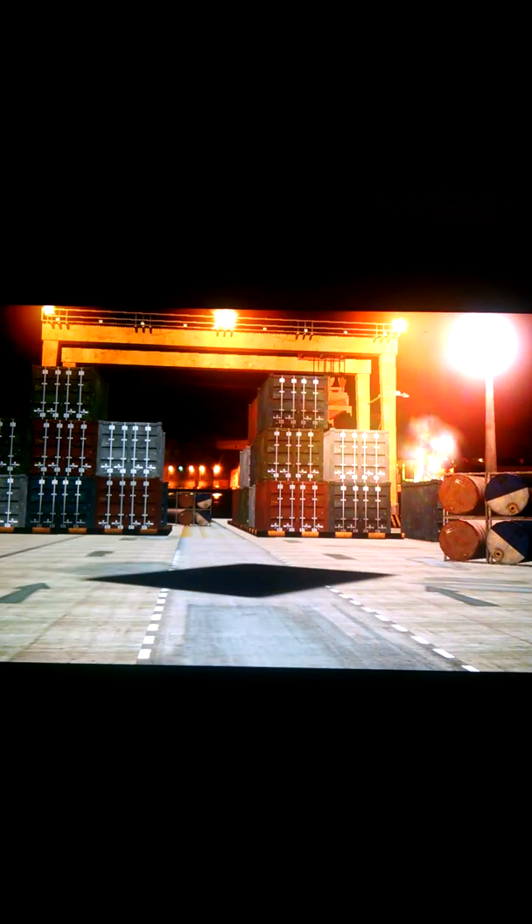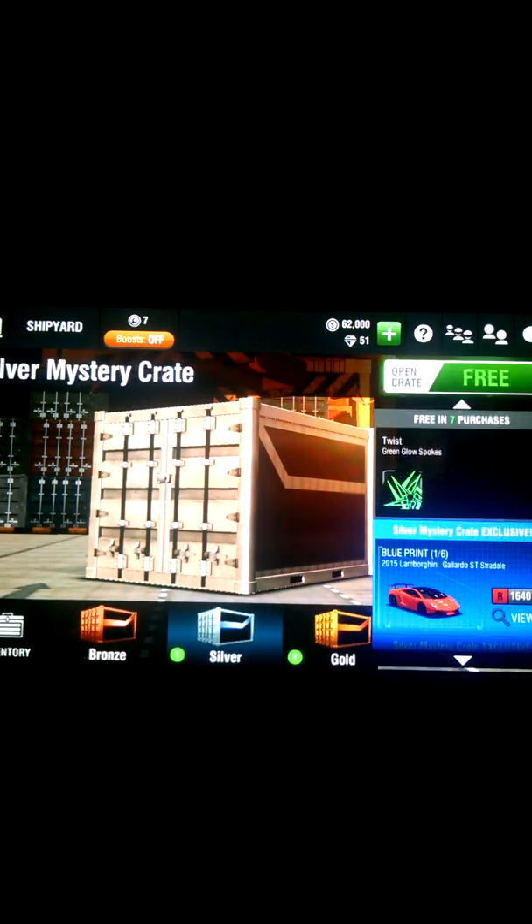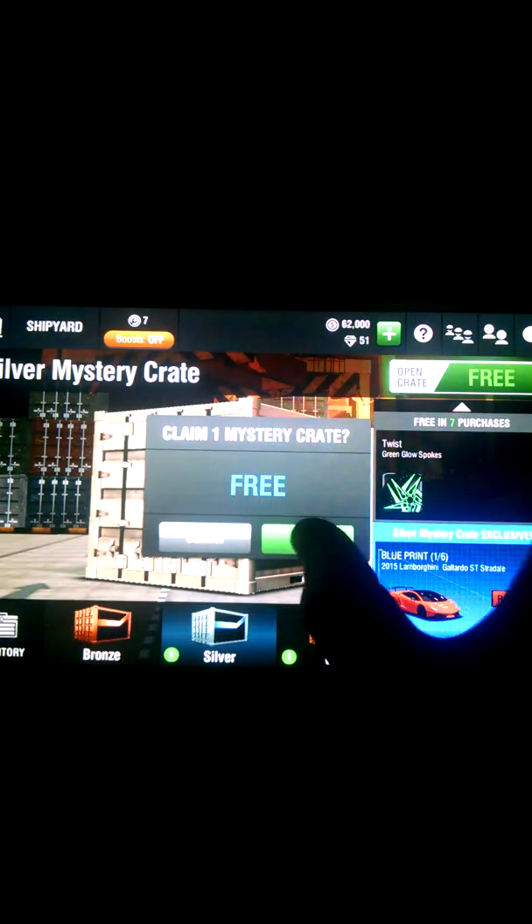We got a Nismo. Told you we weren't going to get 2-in-1 for the AMG Black Series. Let's get the silver. Let's go for a car — car from the gold. Yeah, we got a car! Camaro Z28. I gave one to my friend, so I got one. That's good.